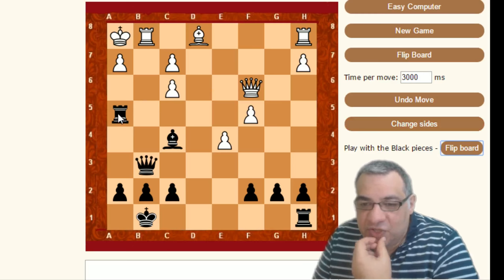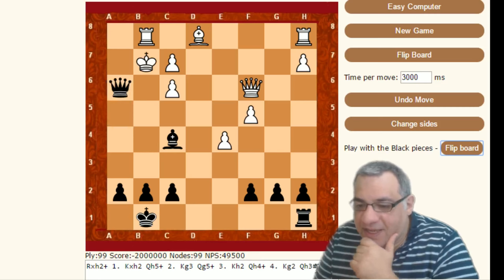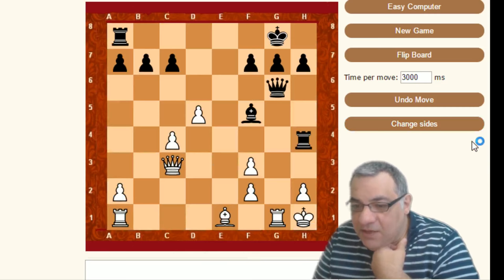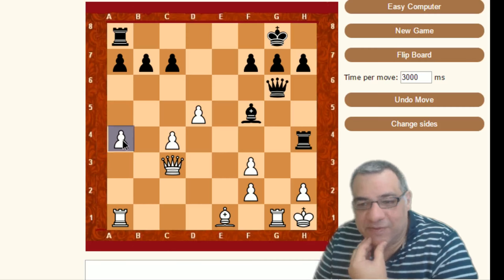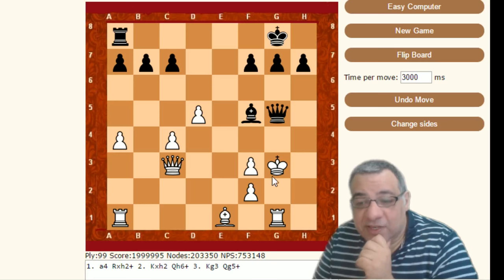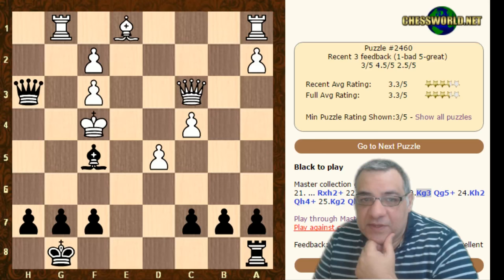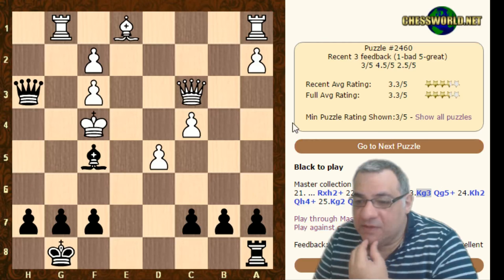Anyway, we can click 'flip board' and play with the black pieces to try this against the computer, just to make sure it's bulletproof. I think this one is absolutely bulletproof - we're going to give the computer checkmate, we'll see the hash sign. The computer finds Queen g5 as well - that's pretty good from Garbo Chess. So just trying to apply it here to get some more context around these positions and avoid bad analysis.